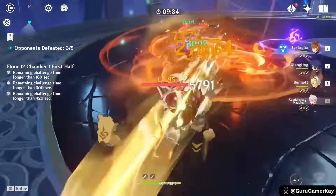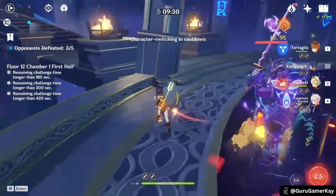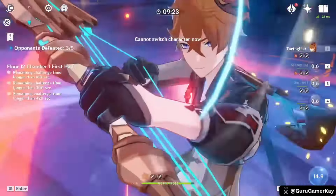Shangling's elemental skill, Guoba, provides additional Pyro application while she's off-field. With careful team composition and build optimization, Shangling can become an end-game meta character, contributing significantly to your overall damage output.